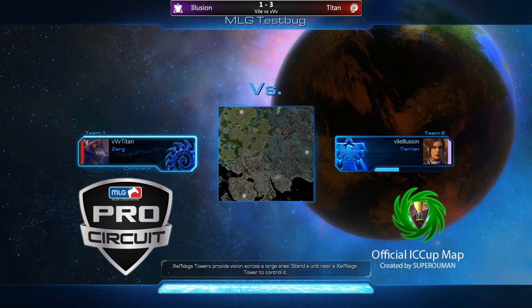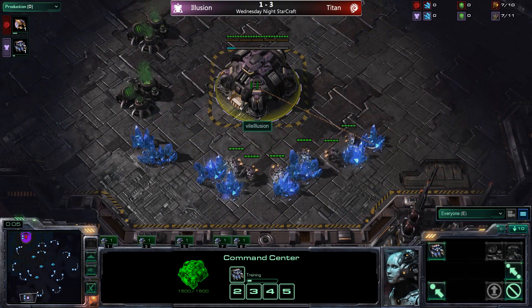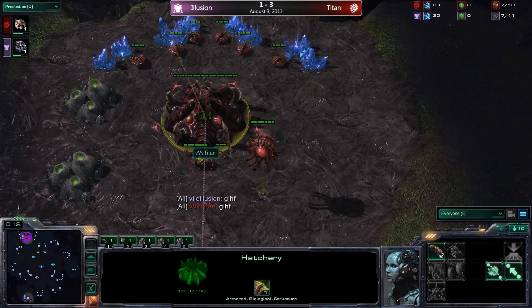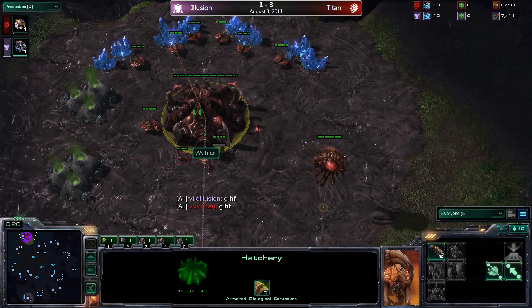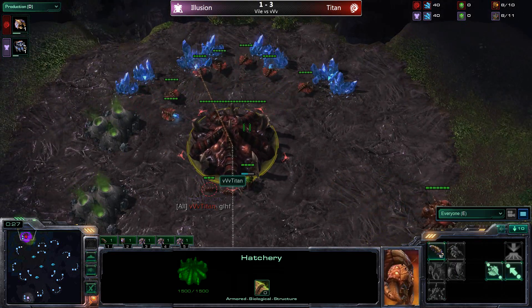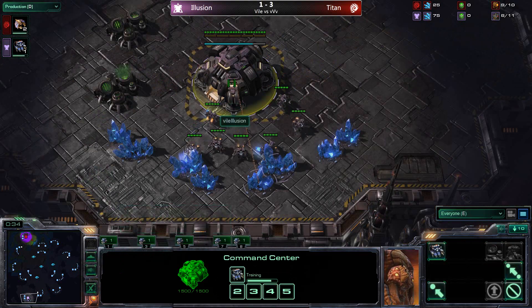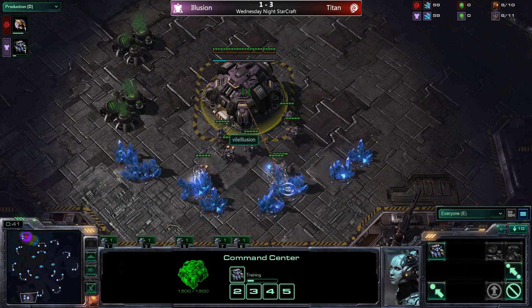Terran pretty in pink with a Sarah Kerrigan avatar — this is an MLG test on the map Test Bug. Three starting positions: vile illusion in the southern position as the pink Terran, and VVP Titan — just one game short of an all-kill — as the red Zerg in the northwest. The jungle area tight, the south part of the base is a high-tech machine-type area, and the northeast will remain a desert.